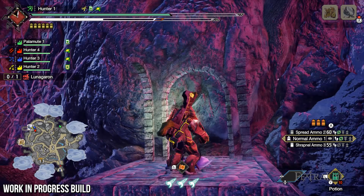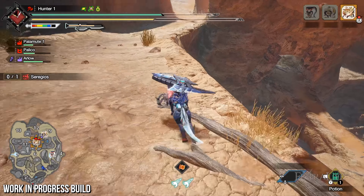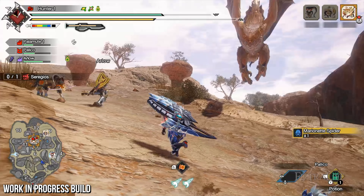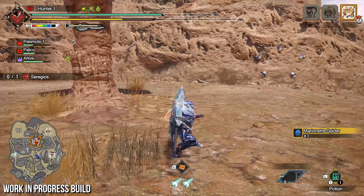Sunbreak introduces new endemic life such as the Marionette Spider. Where the base game's Puppet Spider allowed you to hold down a monster, the Marionette Spider will instead pull a monster at your command, making it easy to bring down a flying monster or knock one against a wall for knockdown points. It can only be used once, but will be very helpful in challenging Master Rank hunts.